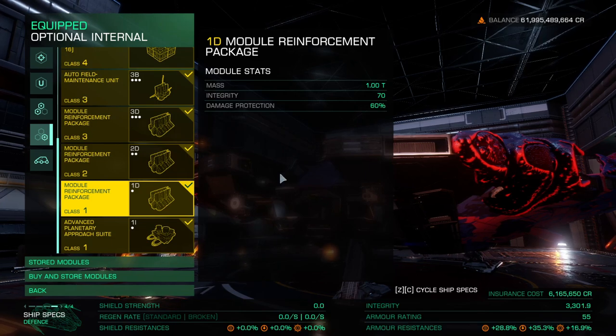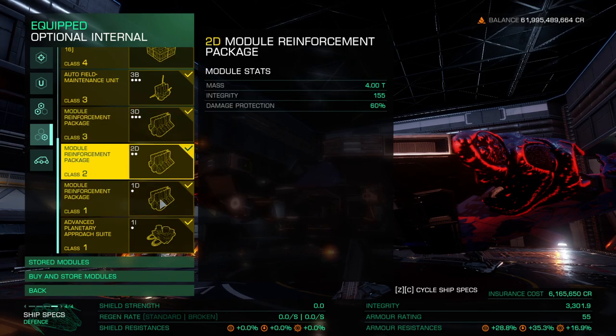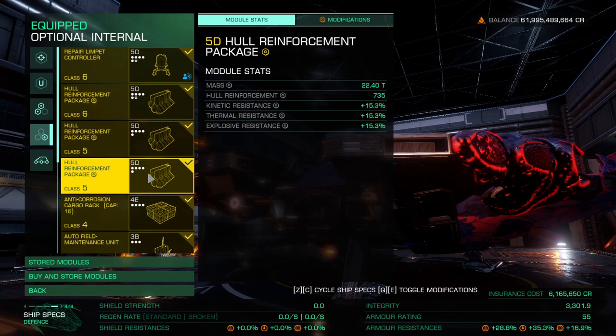The Module Reinforcement Packages are 3D, 2D, and 1D. Damage protection stacks up to almost 94%, and they won't be fried by the Maelstrom's effect, so we have to use these — we can't avoid them.